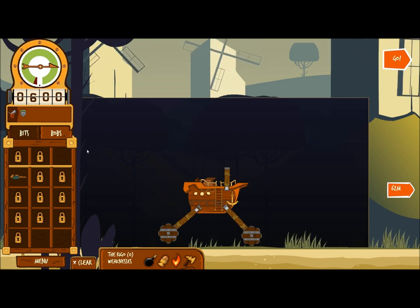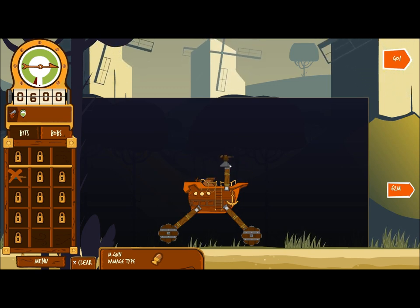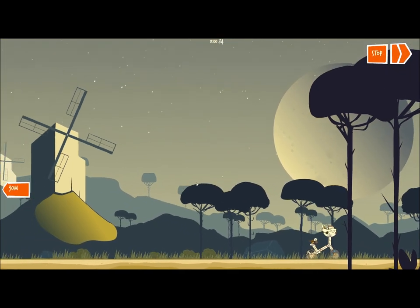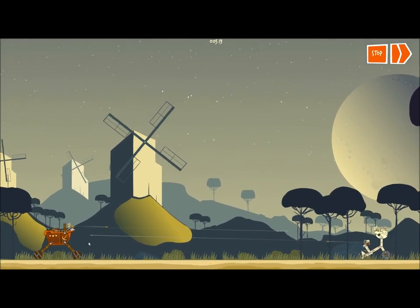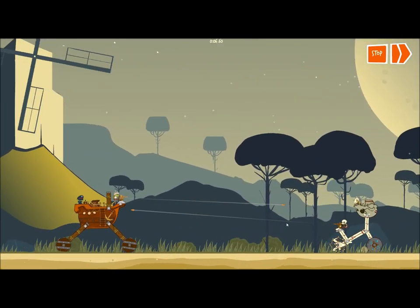Alright, this level is called Learn to Build. Basically, you just have to put the gun onto your Rigornaut somewhere. You can place it anywhere — any tool. The gun will automatically track and aim towards this character here. You need to kill either all these, or kill this person to win the level. So if I click go, battle shall commence. Now at this stage in the battle I've got no control over the Rigornaut — it's all computer controlled, so it's based on your designs basically.